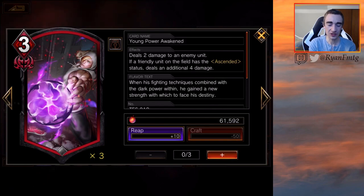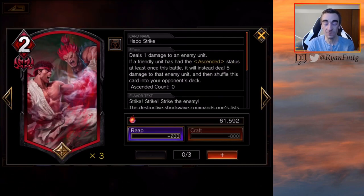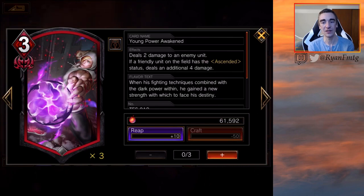Yen Power Awakened — I don't think this card is that good. I think it's just a worse Hado Strike and it's common. It deals 2 damage to an enemy unit. However, if a friendly unit with Ascend status is on the field — so it has to be on the field, not triggered throughout the game — it will deal 4 additional damage, which with the word 'additional' means 6 damage total. However, this is for 3 MP. Hado Strike is 2 MP, does 5 damage, and has fewer hoops to jump through because the unit doesn't have to be on the board. This seems like more hoops to jump through and a lot more times this is going to be dead. At best case scenario this is just one more damage. Yes, worst case scenario this is 2 compared to 1, and you're not giving your opponent a card. However, I'm not that impressed. I really like my red actions to be 2 or less so they're free when doing it in response to something. Overall, I'm not impressed with this card.